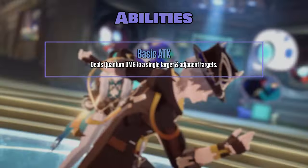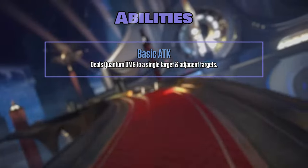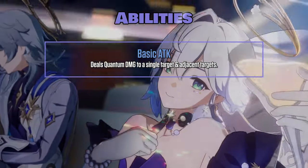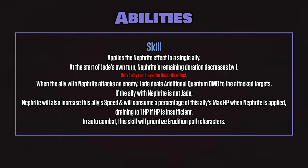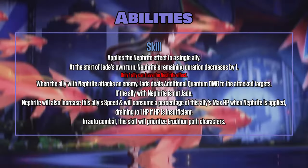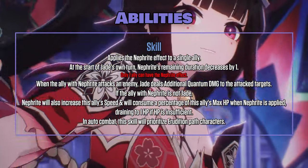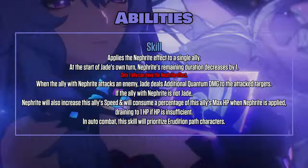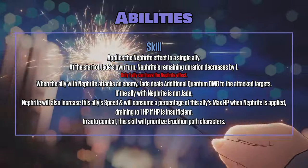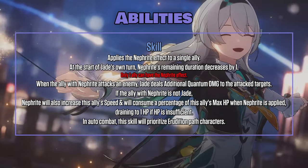Basic attack deals Quantum DMG to a single target and adjacent targets. Skill applies the Nephrite effect to a single ally. At the start of Jade's own turn, Nephrite's remaining duration decreases by one. Only one ally can have the Nephrite effect. When the ally with Nephrite attacks an enemy, Jade deals additional Quantum DMG to the attacked targets.